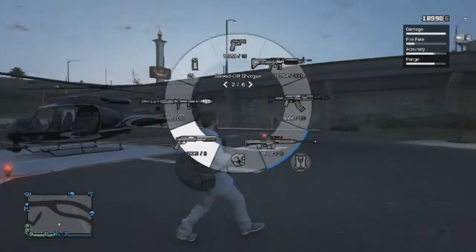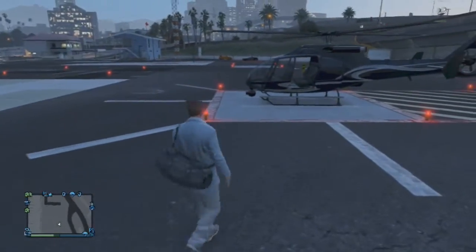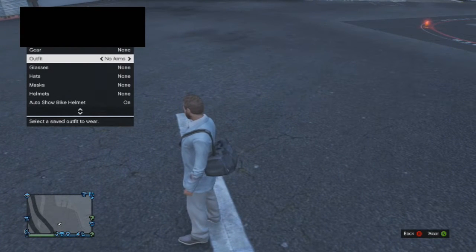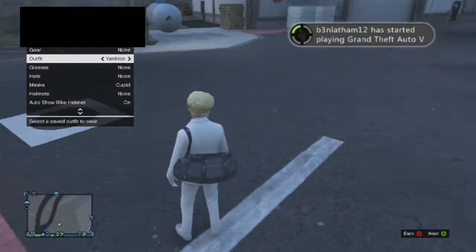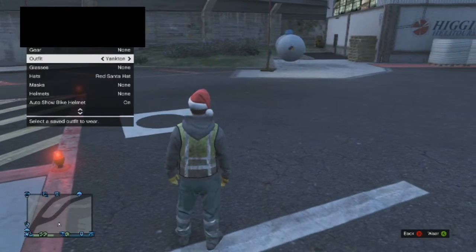As you can see, this is the duffel bag. This was the one from when you back out of a mission as quick as possible and stuff — you can get it on your character. I want to transfer it onto the Garbage Man outfit — trash guy with the Christmas hat, you know, Christmas festive.